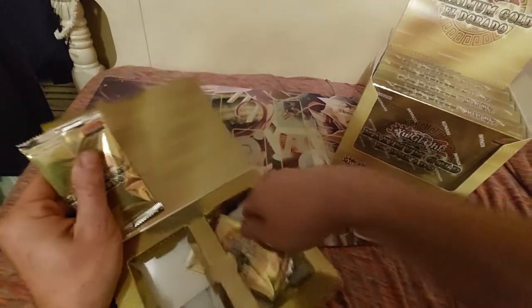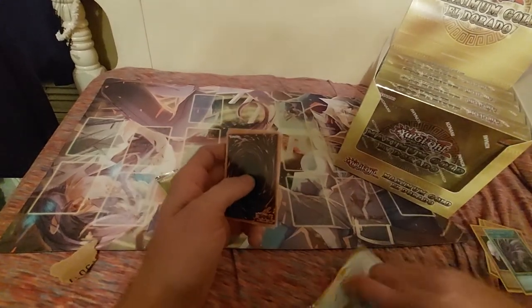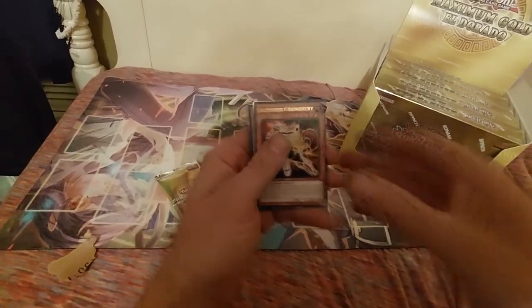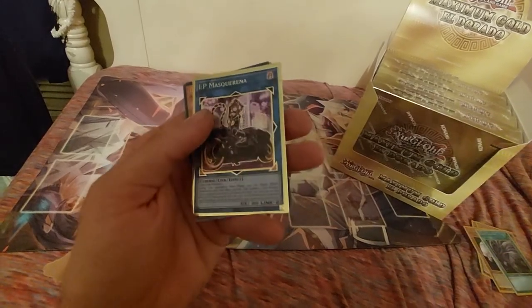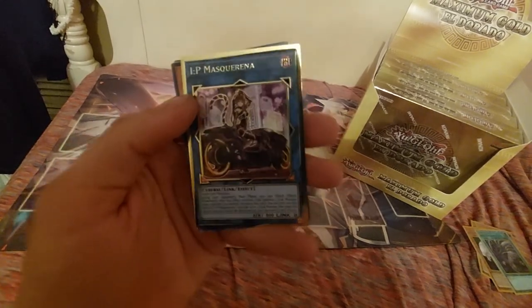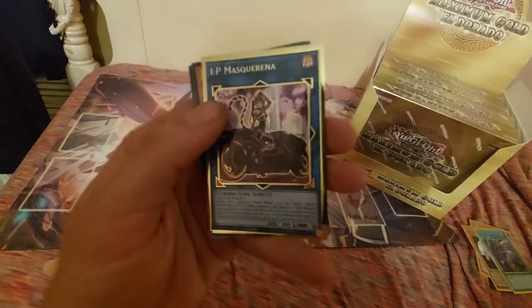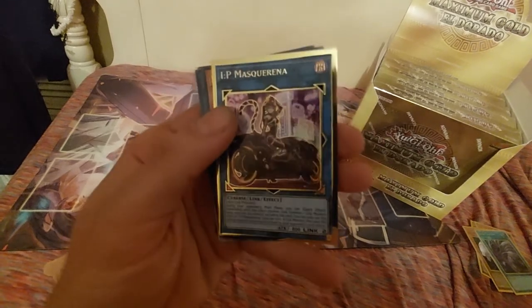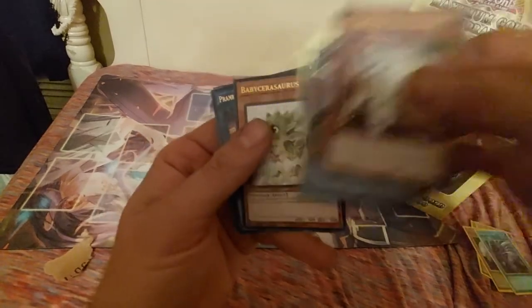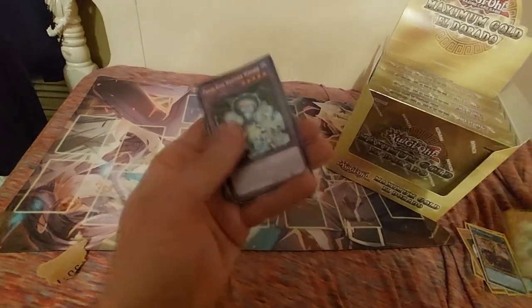It's hard to pull the packs out of here without damaging them, so we got to be careful. Opening up the bottom one — we got Kunkiri. We got the alternate art Mascarina. Oh God, that is such a pretty card. This is only our second box of Eldorado. We also got Baby Sarasaurus, Prank's Borrowed Bark, another Lena, Weather Washer, and Fanzies.